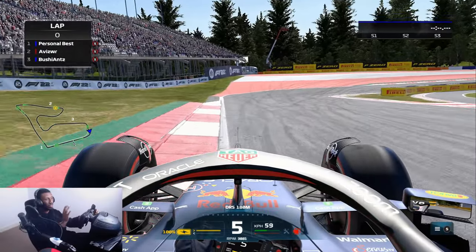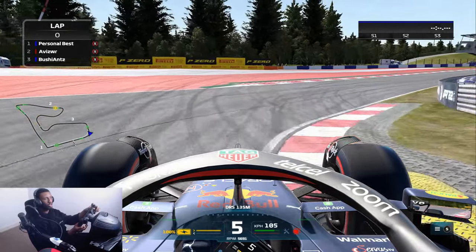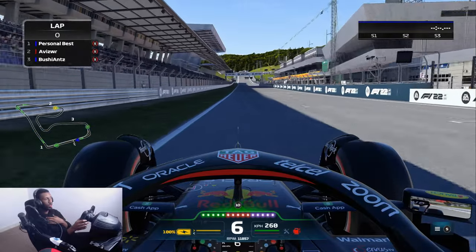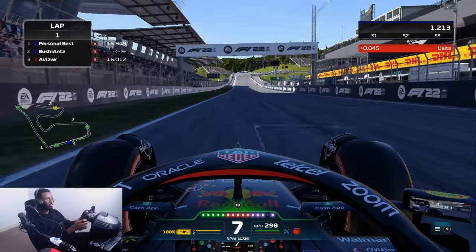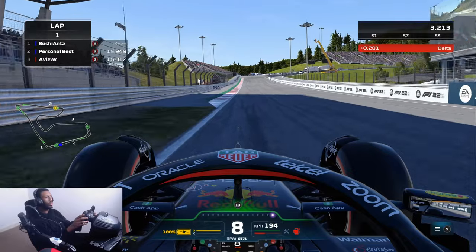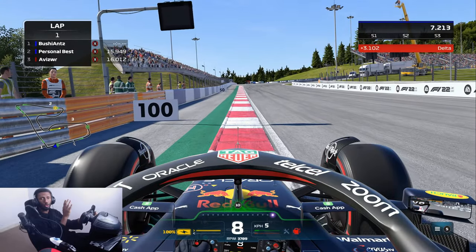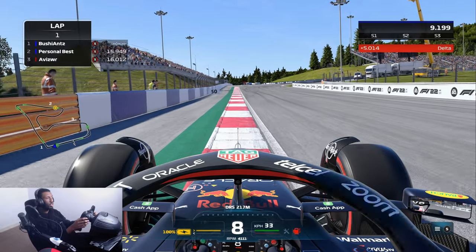Coming out of the final corner, you want to brake a little bit early so you can get on the throttle a little bit early as well. In fifth gear, make sure you get your foot down as quickly as possible, then you open up DRS and you're starting the lap at Austria. The first corner is quite a fast corner and very easy to mess up. I like to brake at the 100 meter board.